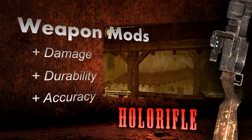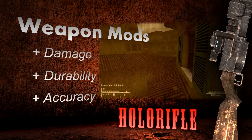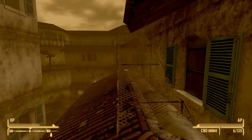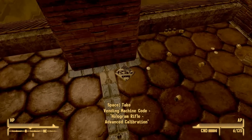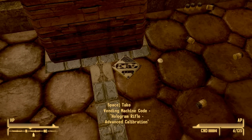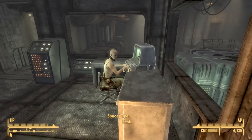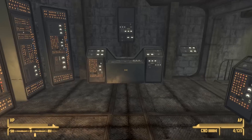The first of these upgrades improves the holo rifle's accuracy, and is located in Puesta del Sol South, the part of the map where Dean goes during the quest Strike Up the Band. The holotape is in the central tower, or the highest building in the area which you can reach. The second upgrade improves durability, and the tape for it is located in the switching station, the same place Christine goes for the quest Mixed Signals.